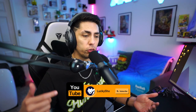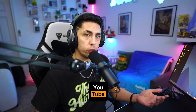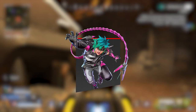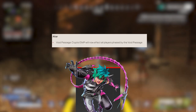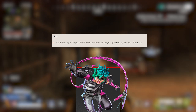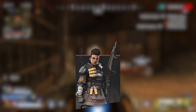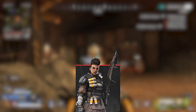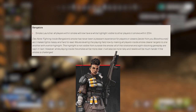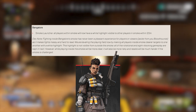Next up we've got legend changes. For Alter, the Crypto EMP will now affect players who are phasing using the Void Passage. I guess they didn't like that combo that some players were using, and they're taking it out. Bangalore is getting nerfed again. Please stop nerfing Bangalore. Players inside of Bangalore's smoke will now be highlighted to all other players inside the smoke, but the highlight isn't visible from outside of the smoke.